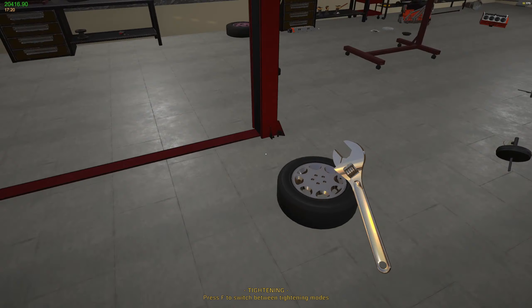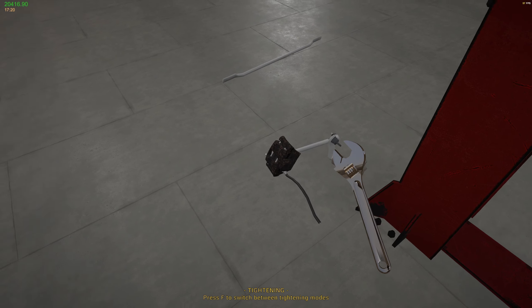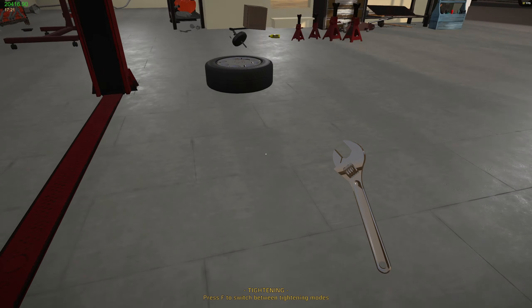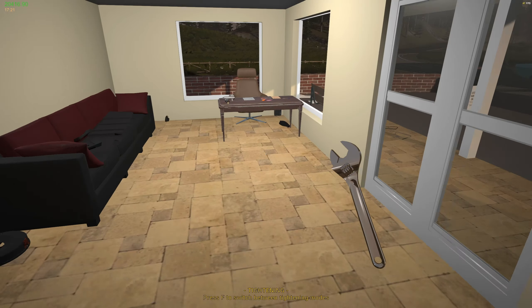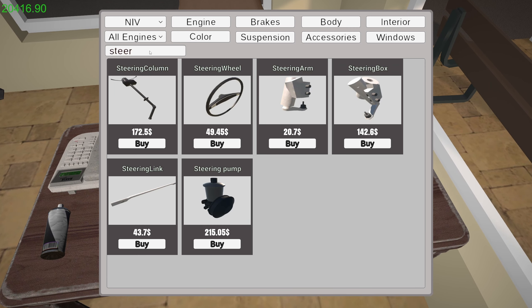I suppose I'd better get a steering box, hadn't I? Yeah, this is the stuff that we haven't replaced yet. I haven't done any of the brakes or anything. So I need a steering arm. Let's go for that - steering arm and a steering box. I'll probably need both of those.